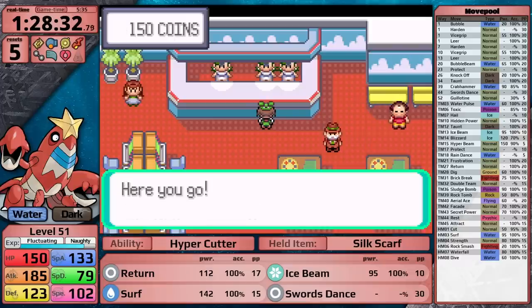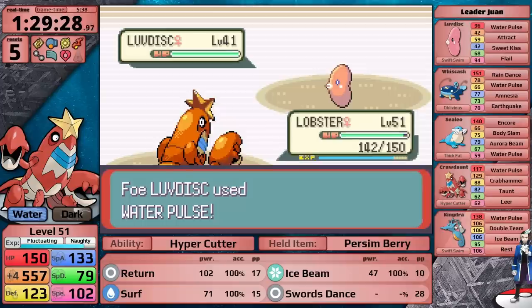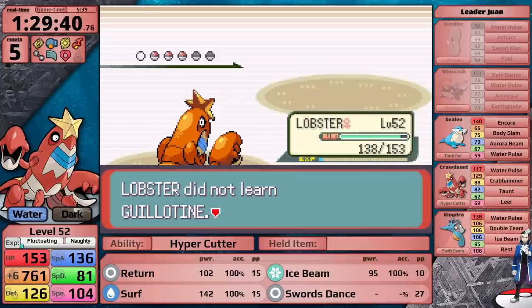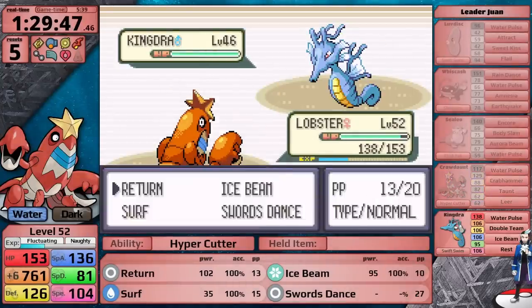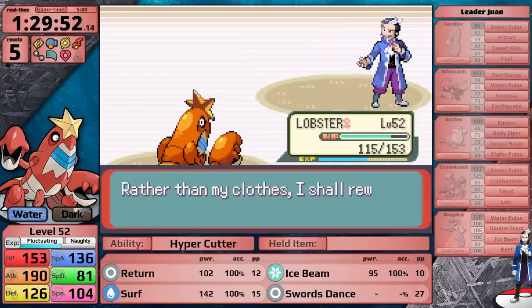Now it's time to take on the last Gym Leader, Juan. The standard strategy is to give your Pokemon a Persim Berry, set up if you can until Luvdisc confuses you, and then go for a sweep. Crawdaunt has an additional advantage because its typing resists water and ice moves, which are usually Juan's best options. I manage to get all the way to plus six before Luvdisc confuses me. Checking the speed stats, I move first against all of his Pokemon except his Ace Kingdra. In a series of four one-hits I make it to Kingdra, it uses Ice Beam but doesn't get a freeze, and I've defeated Juan.